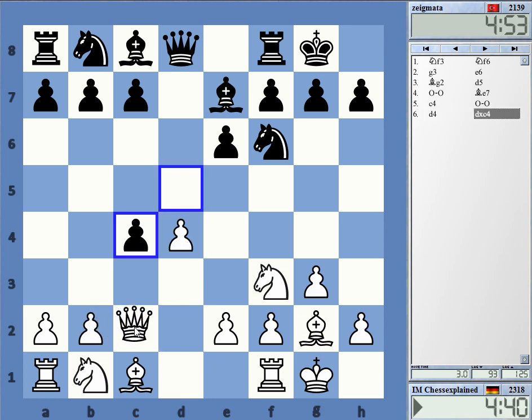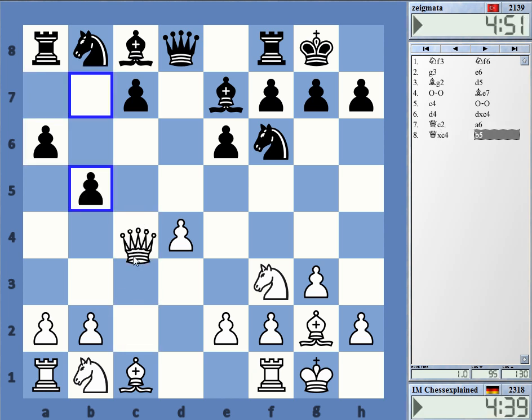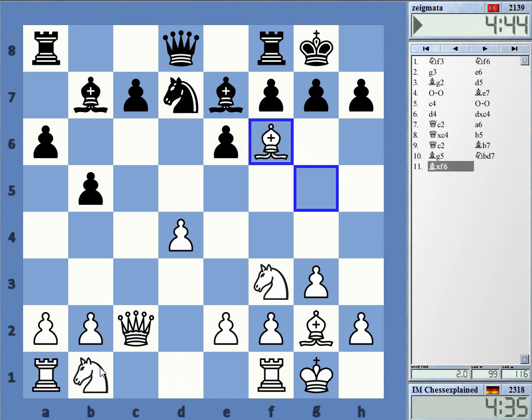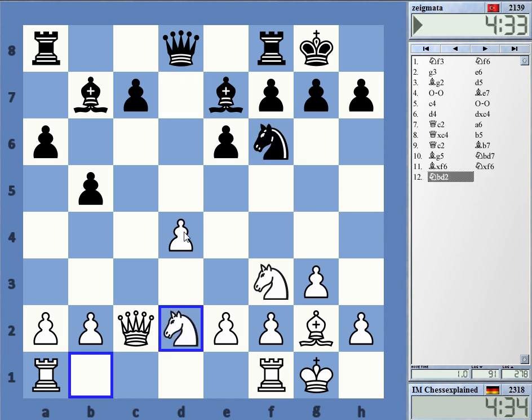Knight f3, g3 is a very flexible opening. Bishop g5 is probably the safest move available, normally leading to endgame-type positions where black can equalize with precise play, but it still needs to prove something — it's not like there's inequality with any move.